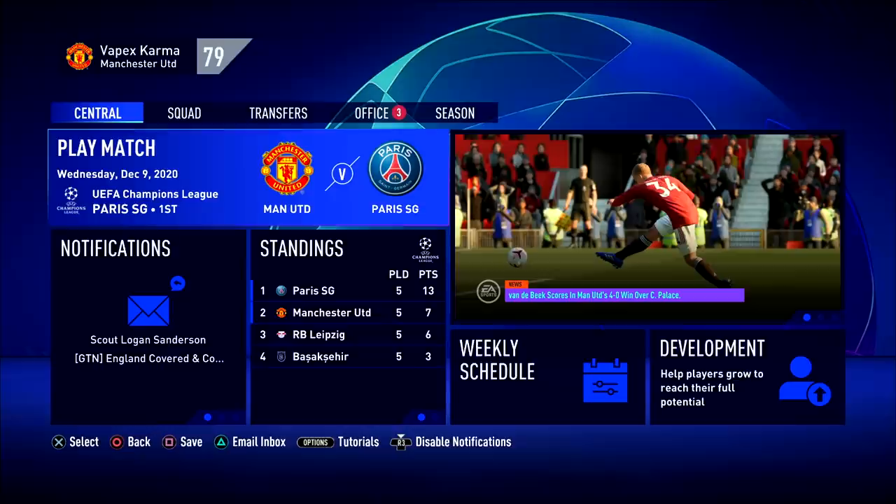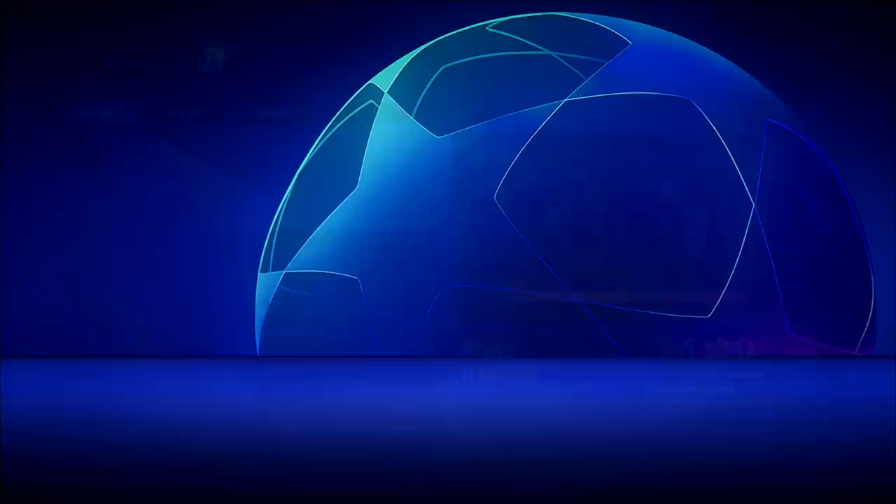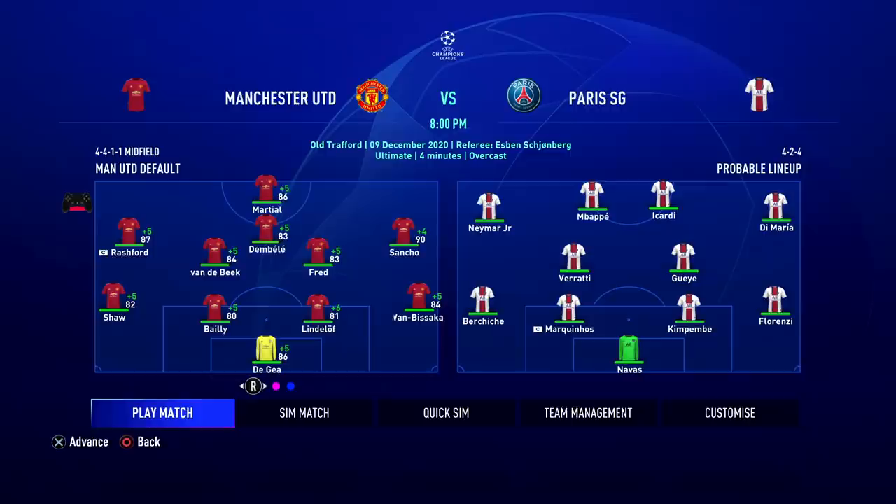One thing I like in FIFA 21 career mode as well is the fact that EA has made the process of getting into the match a bit quicker. Before, you would have to select the side, select your kits, all that kind of stuff. But now it's auto-selected, so pretty much all you have to do is press the play match button and you're good to go. EA has made it an automated process where in one or two seconds, you're into the match ready to go.